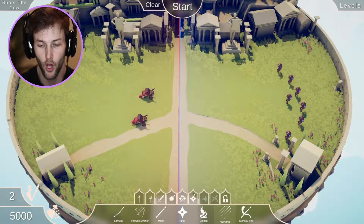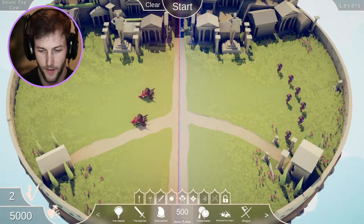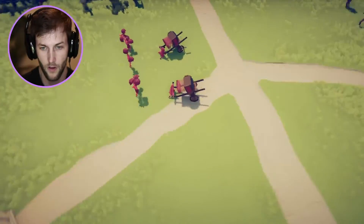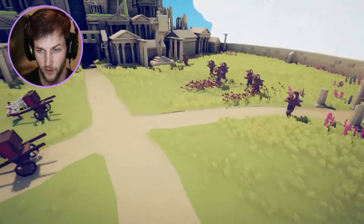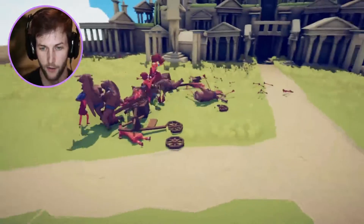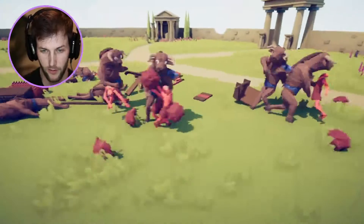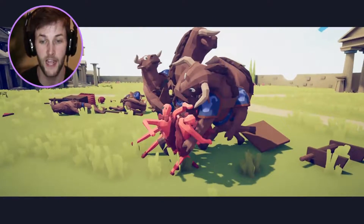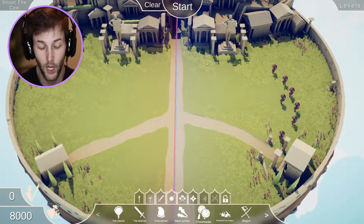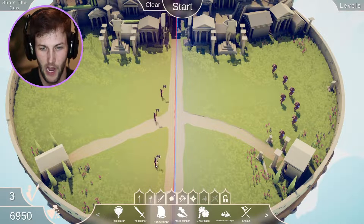We're gonna put two huachas and give them five cheerleaders. They missed every single time and that didn't work out as planned. The cheerleaders are taking a beating — you can't fight cheerleaders, they're not even on the team, they're on the sidelines cheering! Okay, clear the battlefield — that was horrible.